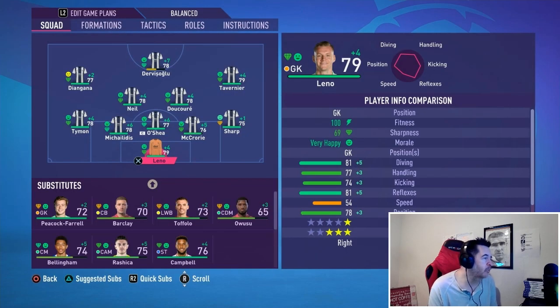We're going to jump into the team management screen. These are the formations we're going through this season. If we come up against a top tier side, we'll most likely play nine men behind the ball: Leno in goal, Sharp and Tymon as fullbacks, O'Shea in centre-back in the middle with Michaelidis and McCrory either side, Ducoury and Neil holding in central midfield, Diangana and Tavernier on the wings, with Kelechi Ionaccio up top — though he's currently out with a bruised shoulder, so Devis Shoglu is the backup striker.